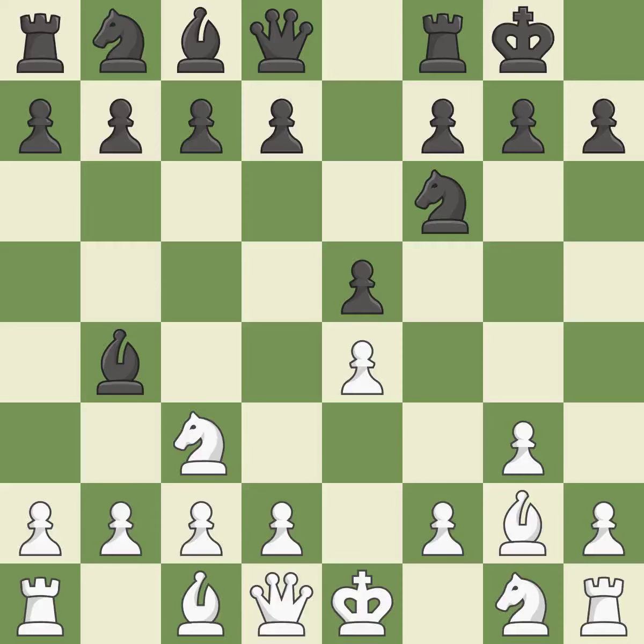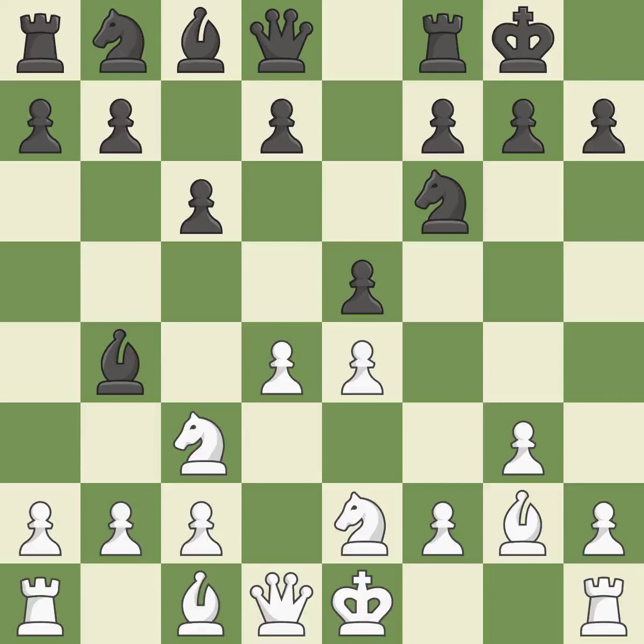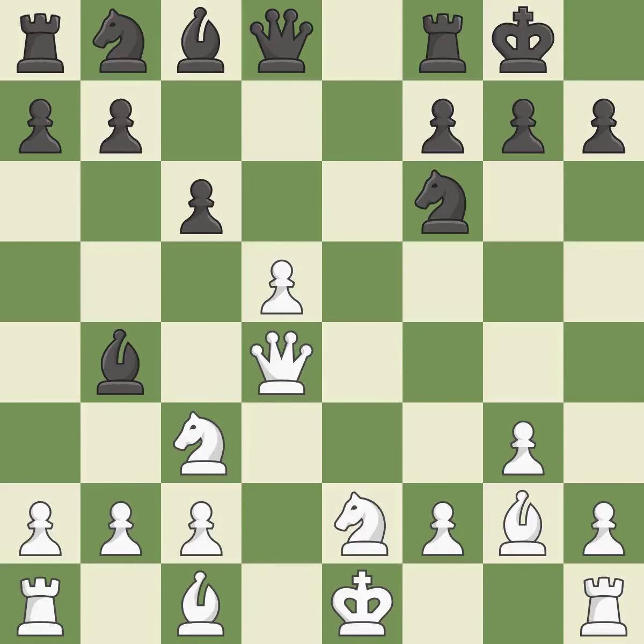Castling kingside tends to be safer because the king is further from the center. A knight moves out of its beginning square and into the action. This prepares the bishop for development. This threatens to kick a knight. This uses a pawn to attack the center while vying for position. This misses a chance to develop a bishop outside of its starting square — it is incorrect.